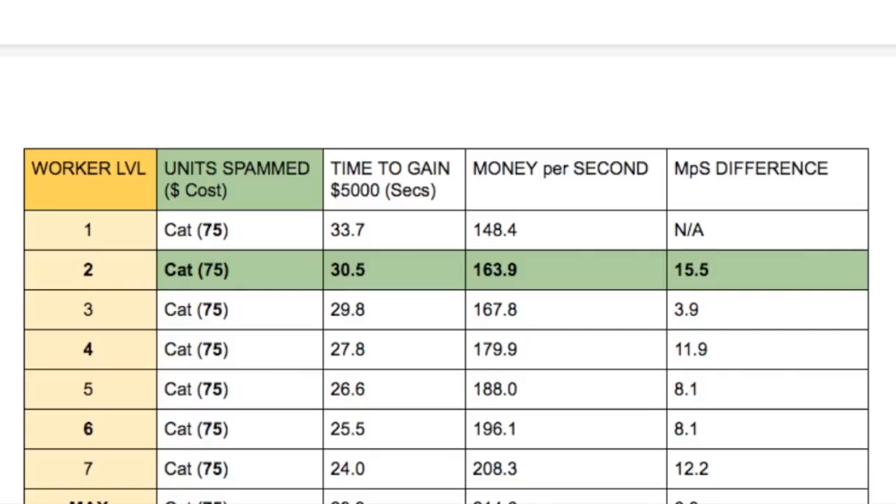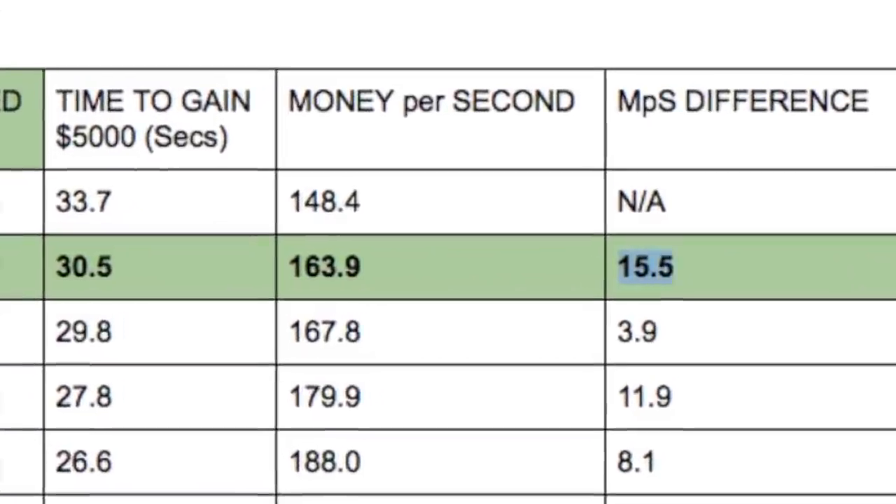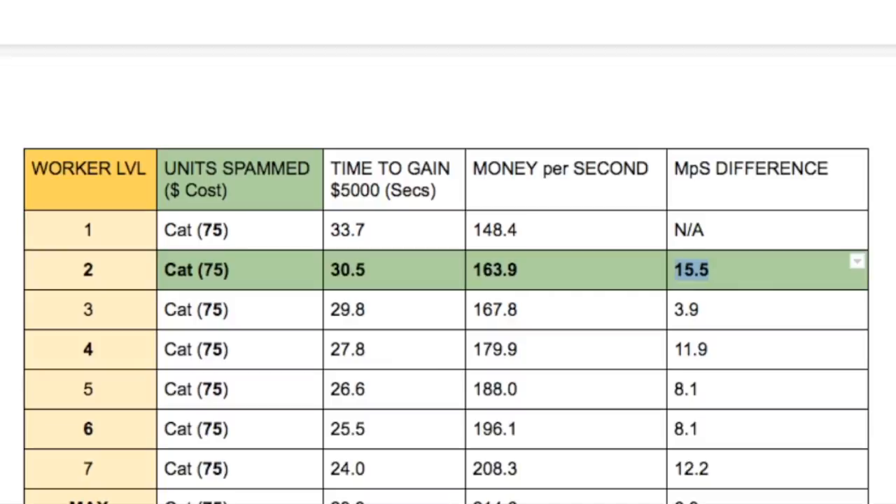In the cat-only scenario, you gain the most from upgrading worker cat level 1 to level 2 — an increase of 15.5 monies per second — whereas the monies per second increase for all other upgrades is much smaller, possibly as small as 4 and only as high as about 12. If you happen to just be spamming a cat, for example on floor 30, worker cat level 2 is a good place to start yourself off.